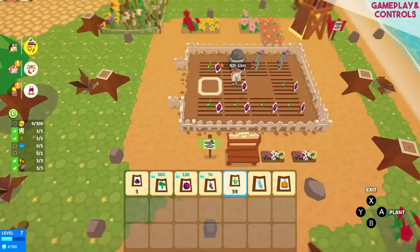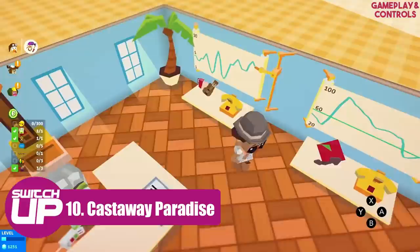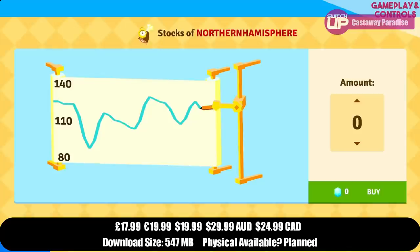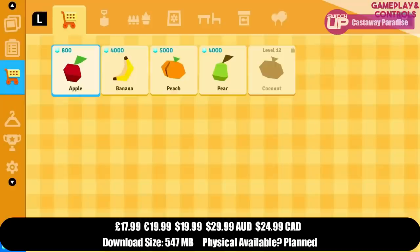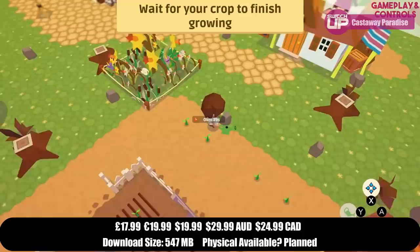Coming in 10th place for the month — and to be fair, in most months where we do more than 11 reviews this game would have been nowhere near the top 10 — but it is Castaway Paradise. This is a life simulation game set on an island, with the most obvious comparison being Animal Crossing in terms of mechanics. It is quite hands-off in what it allows you to do and there is a lot of content — you'll be growing crops, fishing, etc., the usual fare for this sort of game.